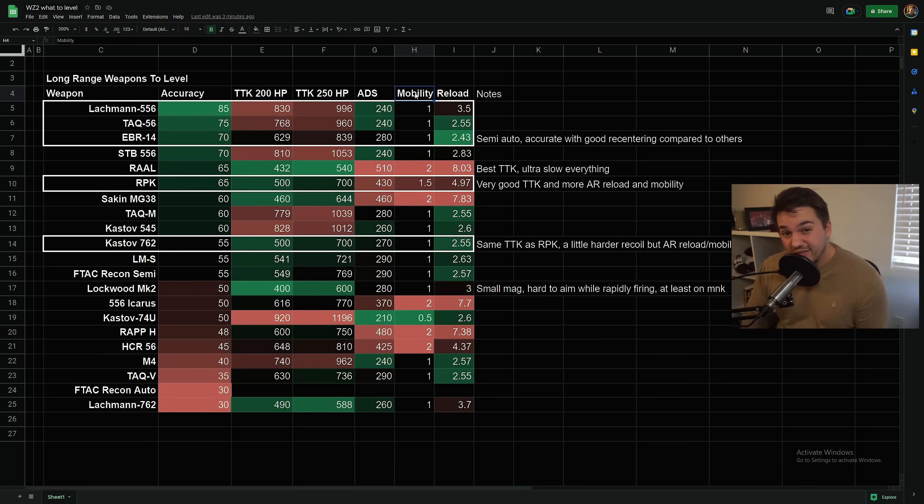Obviously we also have ADS time and mobility. I don't have any mobility numbers yet and I'm going to test this myself pretty soon, but it's just an estimate based on whether or not it's an LMG. Some of them are kind of like half-LMGs, so it's just a rough estimate. With LMGs it's obvious how much slower they are. Reload time is also an LMG property — you can see these LMGs have just terrible reload times.